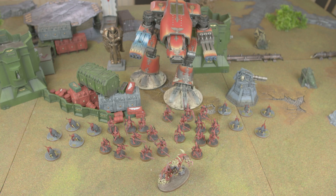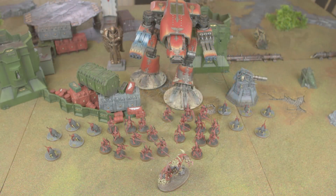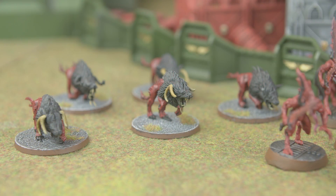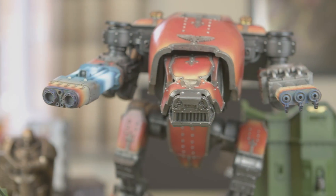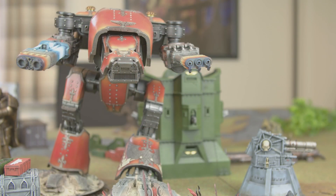Leading the Chaos Demons army is Karanak as the HQ — notably using the Age of Sigmar model rather than the official one, as Sam thinks the official model looks bad. Karanak runs with the Flesh Hounds. There are two squads of Bloodletters, two five-man squads of Flesh Hounds, and sitting at the back is Rex Infernus Domitus — the Warhound Titan — with a Titan Plasma Blast Gun and a Titan Infernus Gun.